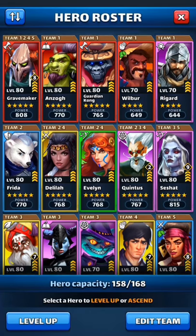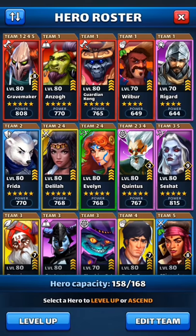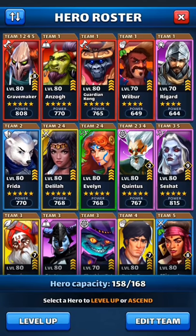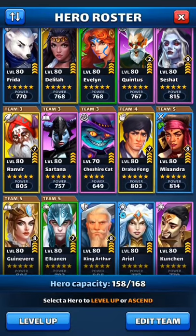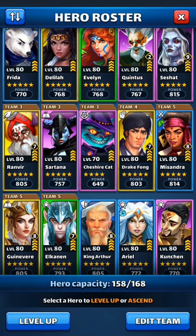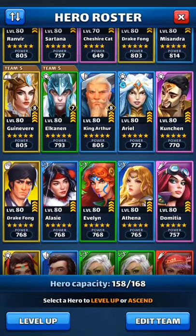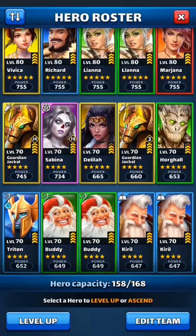Pay-to-win players working toward top-100 competitive play should mostly focus on legendary five-star heroes. That's what I'm doing — I have emblems on Gravemaker, Quintus, Tishaat, Ranveer for titans, Drake, Misandra, Guinevere as my tank, Elkanen, King Arthur, and a couple of four-stars.